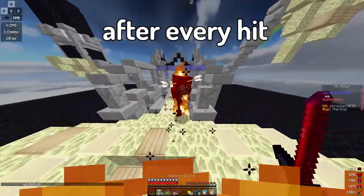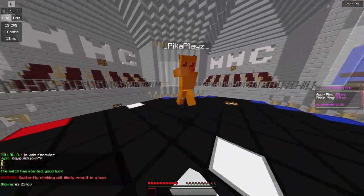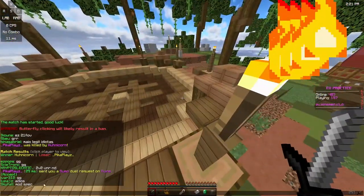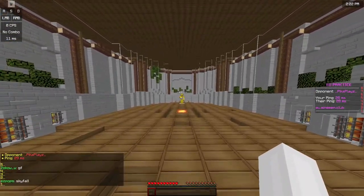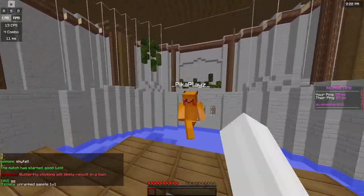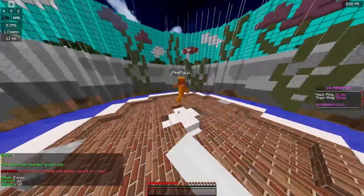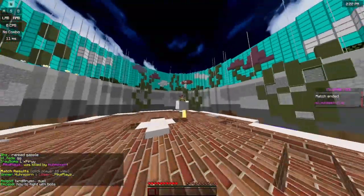I just figured out W-tapping. Basically you always have to sprint and spam W after every hit. When I hit him, I press W again — look at the top left corner. I got the combo. Let's just do this a few times again so you can see how it works. After every hit I just basically reset my sprint, and he doesn't have range because I'm doing W-tapping.